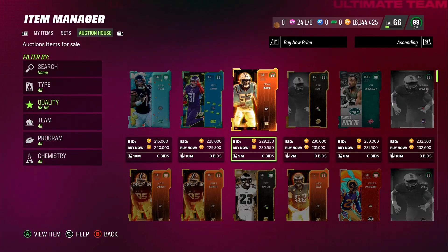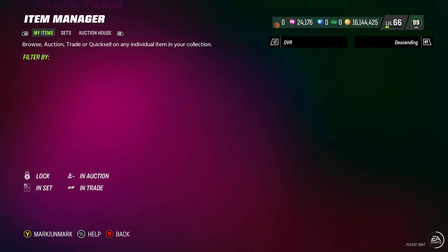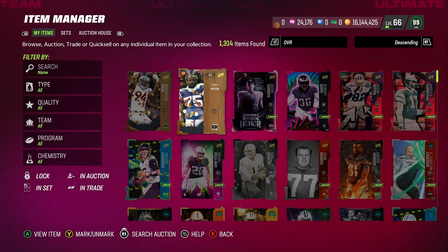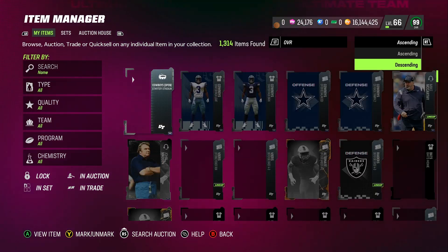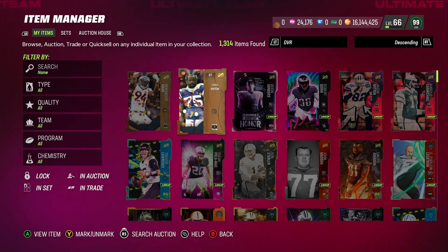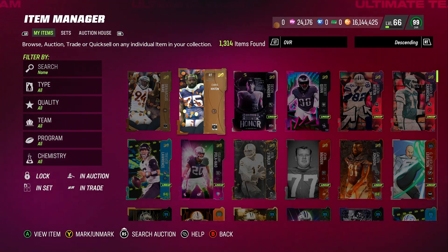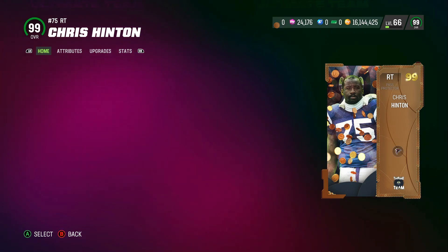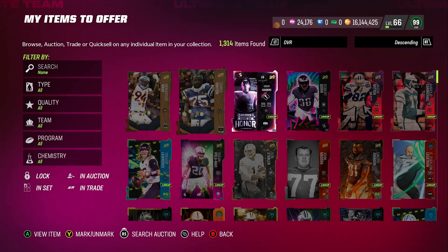Let me go to my item binder and start powering up my item. I bought this guy — let me check how much he's going for right now. Searching auctions: 388. So I bought one for like 350. You can see that fullback was going for 311 — that's a snipe right there, but I already bought mine so it doesn't matter.